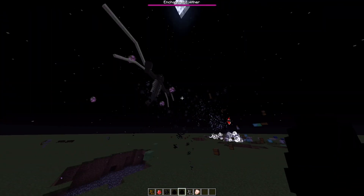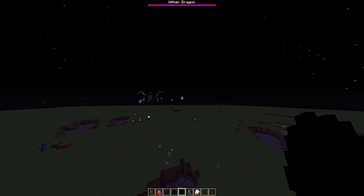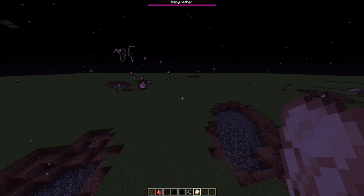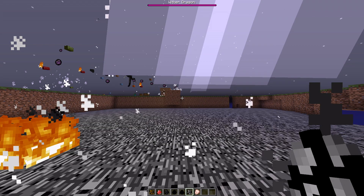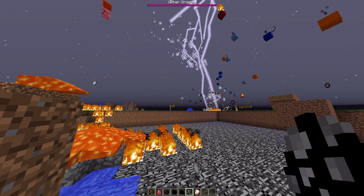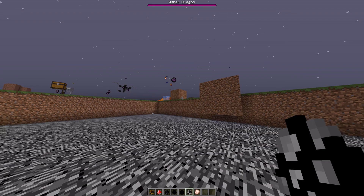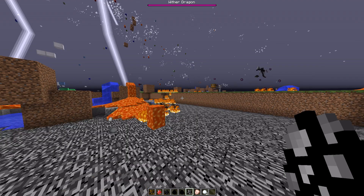The Wither Dragon is quite cool — it's literally a dragon that shoots a bunch of fireballs. And we've got the Wither Avatar, which is getting quite laggy out here. This is probably one of the most OP Withers in the entire mod because I think he has every single ability that all the Withers have combined.